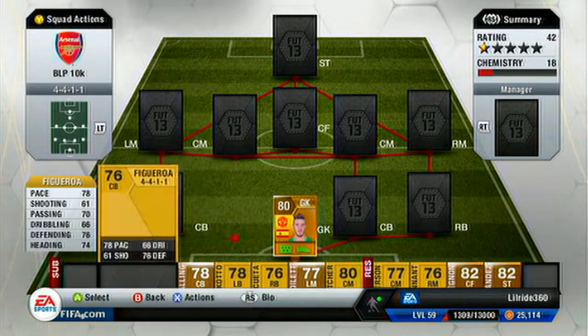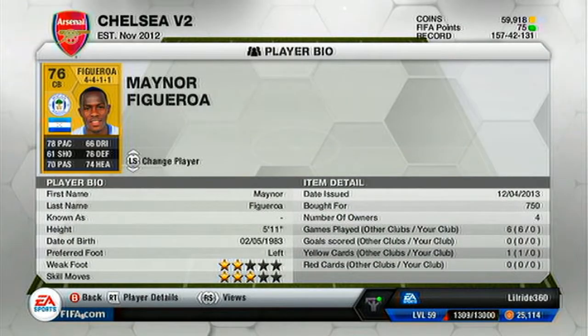For my first center back I got Figueroa from Wigan. I only got him for 750 coins. He definitely is a player to get — his pace is phenomenal and his defense is 76, which is something you really need for center backs in this game. A lot of people use fast strikers so if you have fast defenders you're sorted. His heading is 74 for someone who's 5'11" with a lot of pace, which is really good.